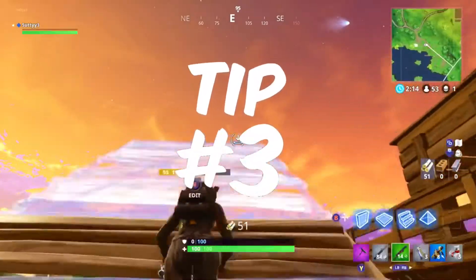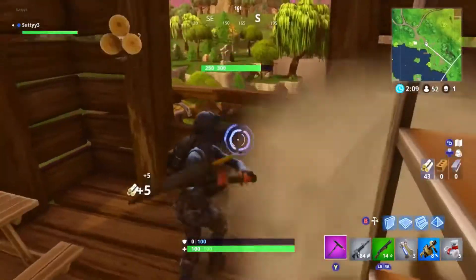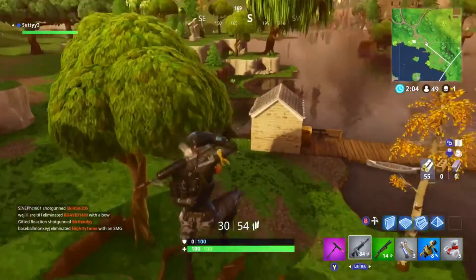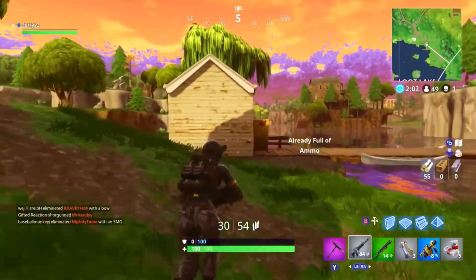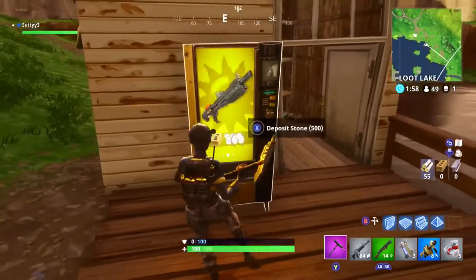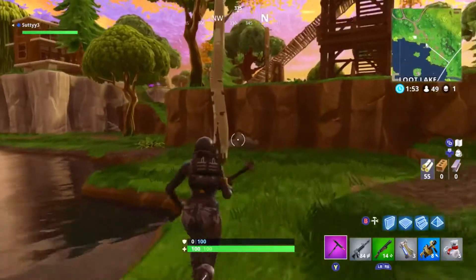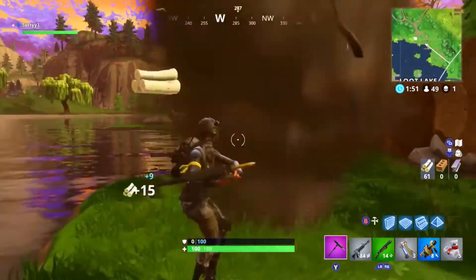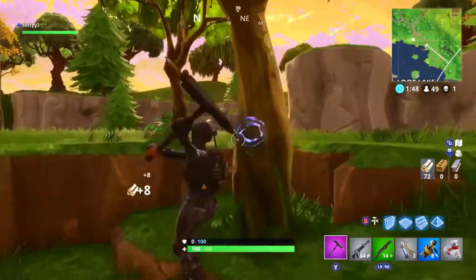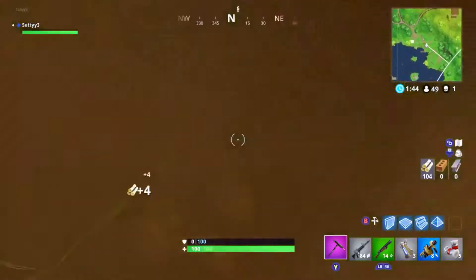For tip number three, we have looking around for other players. While playing Fortnite, you might have gotten snuck up on from behind or the side. But there is a simple solution to that — all you need to do is just be looking around at all times. Every few seconds do a 360, look around behind you, see if anyone's following you. There are so many times that people have been following me or my squad and gotten us from behind without us knowing. But this doesn't happen anymore because I'm always turning around and looking for other players.